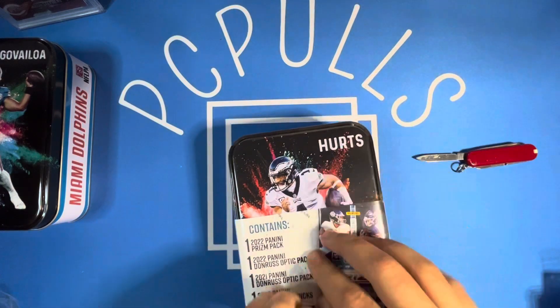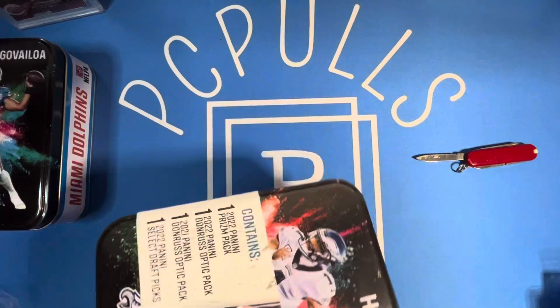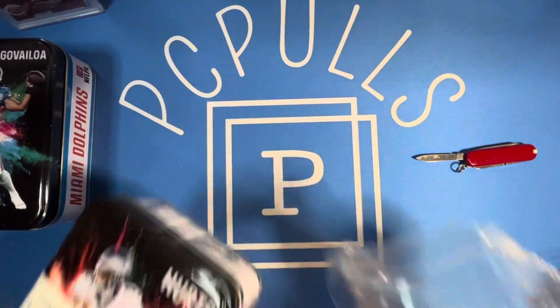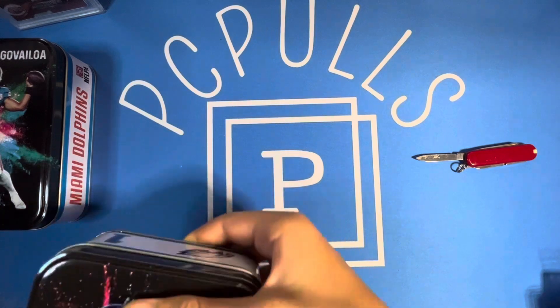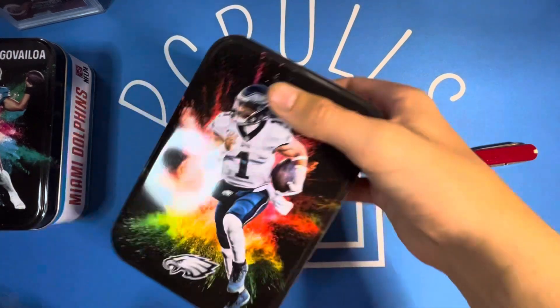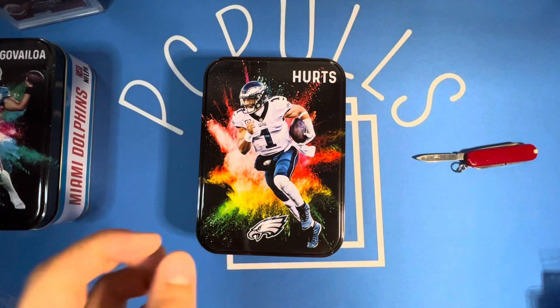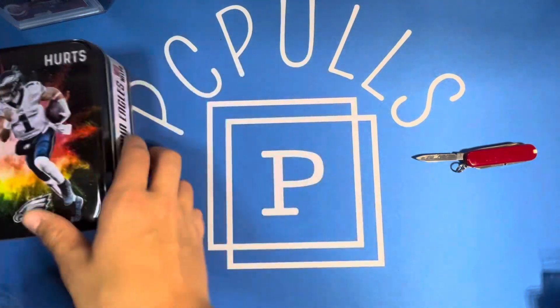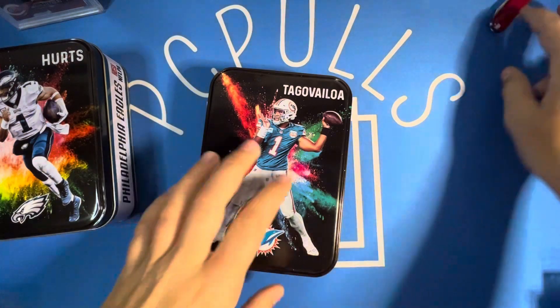I definitely don't want to cut the tin because I feel like it's pretty cool to have. I love the color splash design — I know they have color splash cards but those are super hard to find. I've always wanted one of those, like a Jalen Hurts color splash, that would be cool. We're gonna start with the Tua tin, see if we can get some Alabama luck and pull some Alabama cards for the PC.